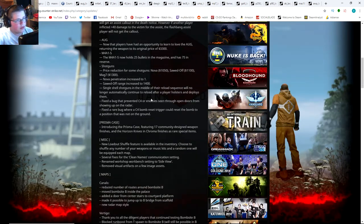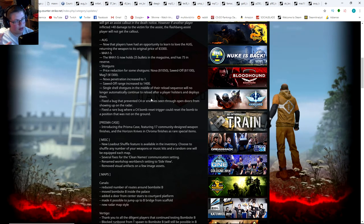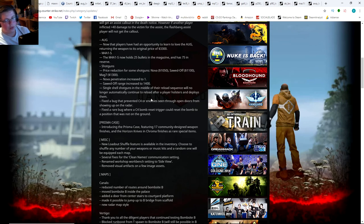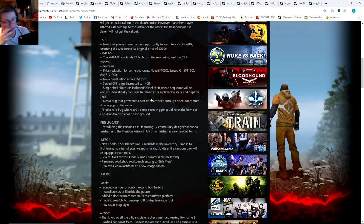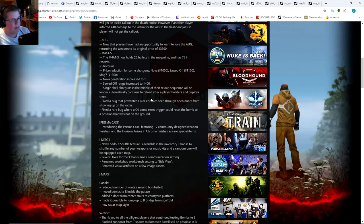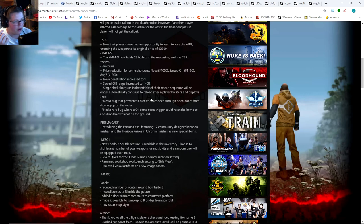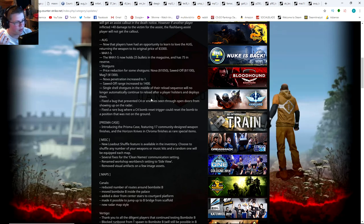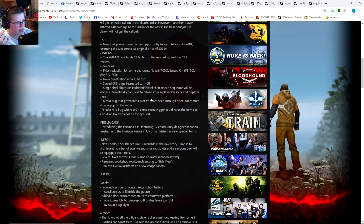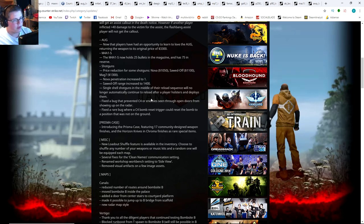The shotguns had all their prices reduced — the Nova is $1,050, the Sawed-Off is $1,100, and the Mag-7 is $1,300. I'm a big fan of that — I've been using a lot of shotguns recently. Nova penetration was increased to 1, Sawed-Off range increased to 1,400. Pretty good changes overall.